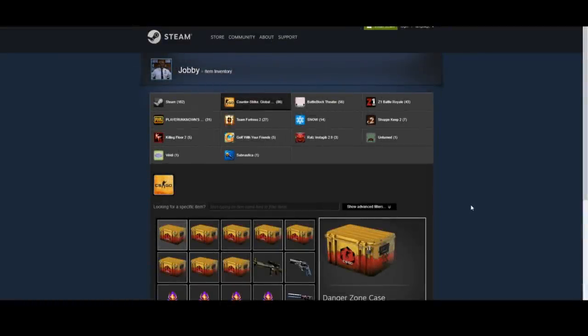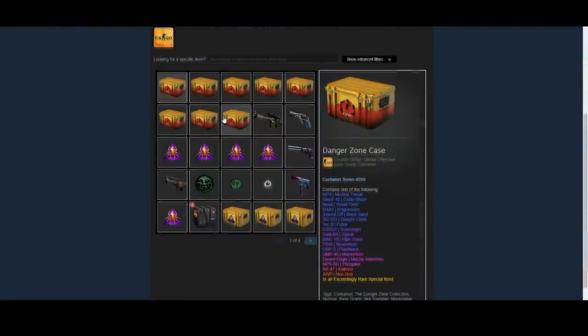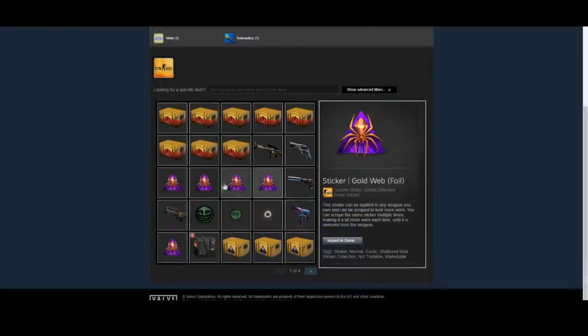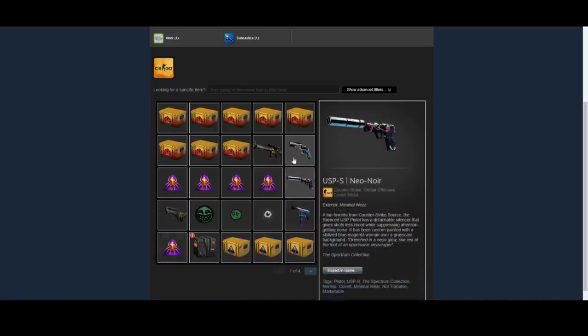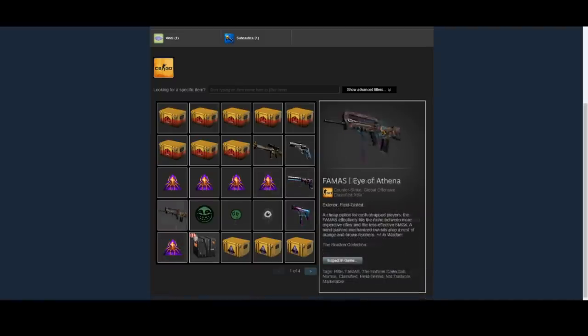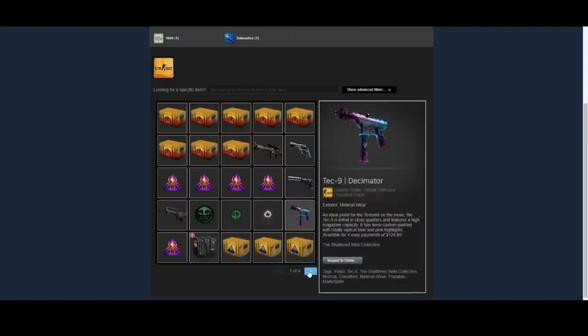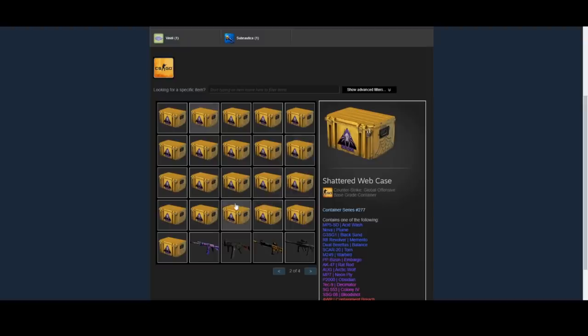Moving on to the third and final inventory here. This guy's name is Jobby. As you can see, he has a lot of very traditional investment opportunities — for example, the Danger Zone case and the Gold Web Foils. These are both pretty popular right now, especially the Gold Web Foils, and they're very popular consumables — obviously being items that you can get rid of. He also has the USP Neo Noir and the Tec-9 Decimator, which are a couple of play skins, and also a big stock of Shattered Web Cases.